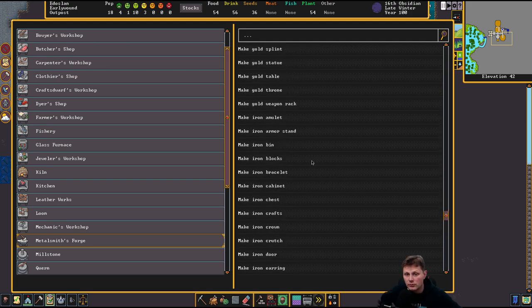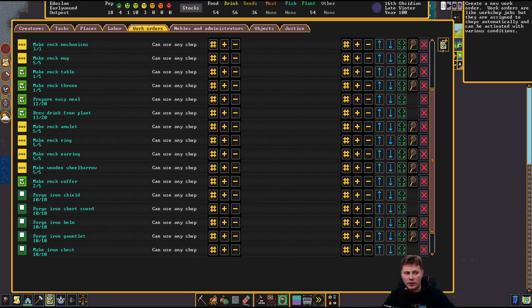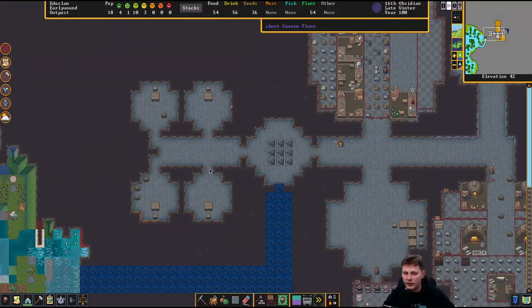Iron — let's take a look. Amulet, armor stand. We do want armor stand but it doesn't need to be iron. Brace it, cabinets, chest, crafts, crown, crutches, door, earrings, figurines, floodgate, crate, hedge covering, sacrifice, scepter, split statue. Weapon rack — that's it. Okay, it's probably fine. Let's just let him make all of that. It's very good. Thank you.